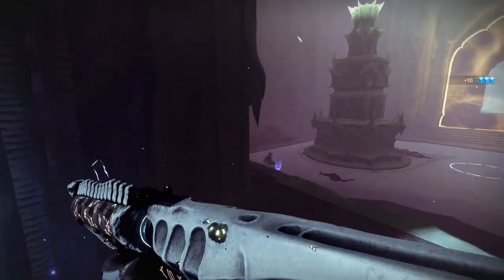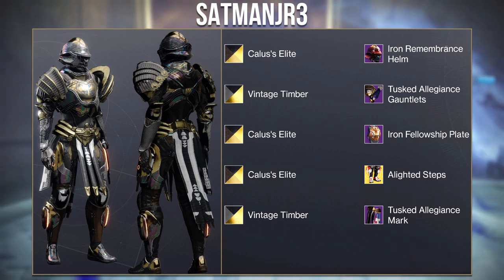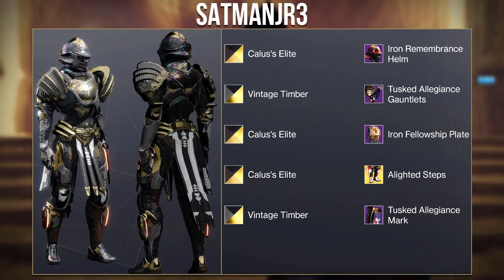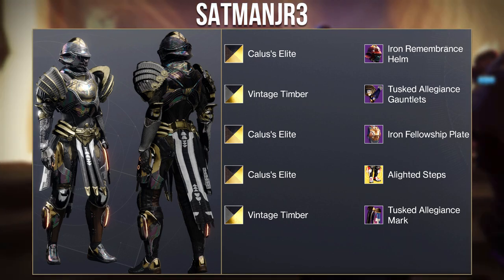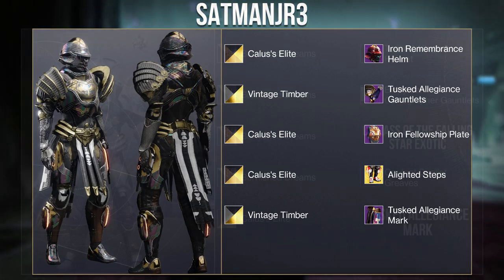Now I'm moving on to the Titan sets, with this first one from Satman Jr. They call this the Iron Beast, using the new seasonal gauntlets and mark from Season of the Risen, as well as the new exotic ornaments for the Path of Burning Steps. Overall these pieces flow extremely well, the colors are perfect, and you definitely captured the look of the Iron Banner. Really good job, Satman.